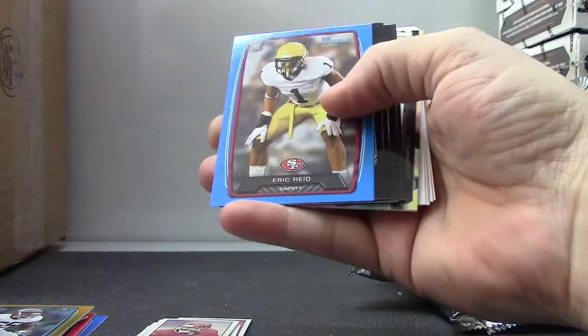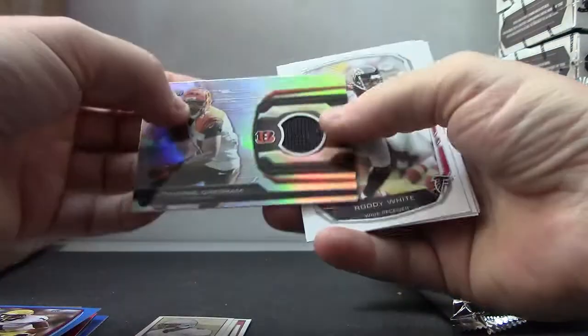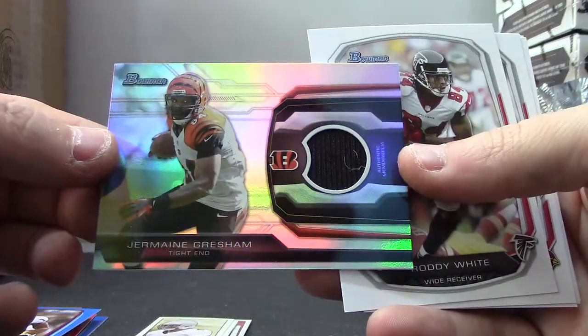Last pack is a blue of Eric Greed, a mini of Arthur Brown, and a jersey of Jermaine Gresham. And base.